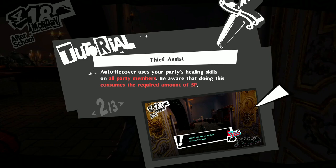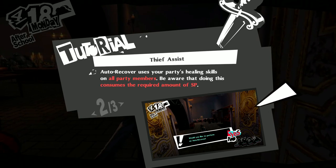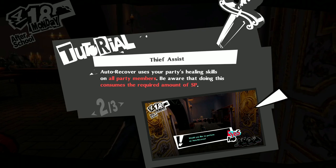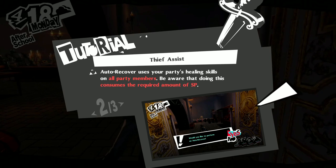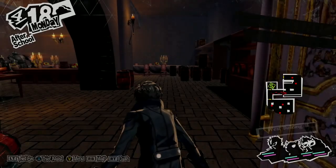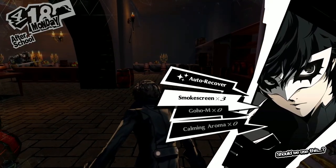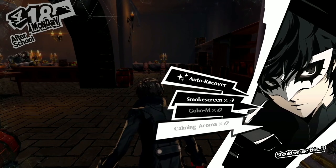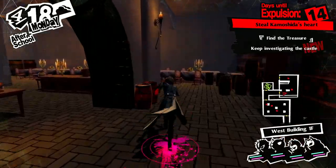The Thief's Assist menu — if you press X at any time during a palace infiltration, you can use it. In the Thief Assist menu, you can use items or even fully heal the party, but you have to spend some SP. You can use Auto Recover, Smokescreen, Goho M if you had one, and Kamin' Aroma if you had one. No more delays, let's get started.